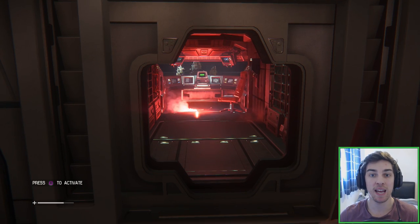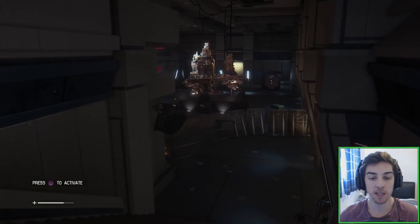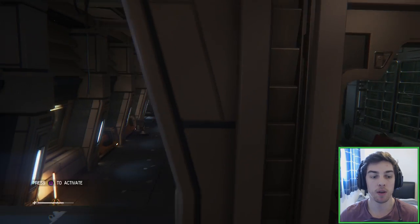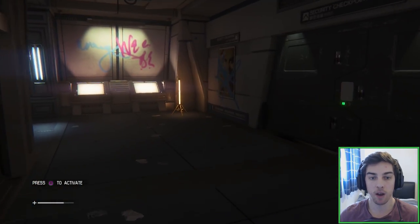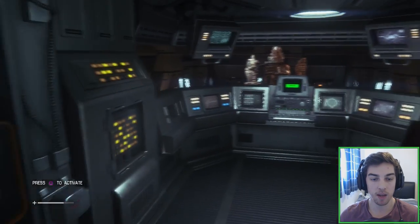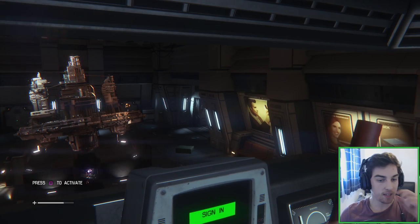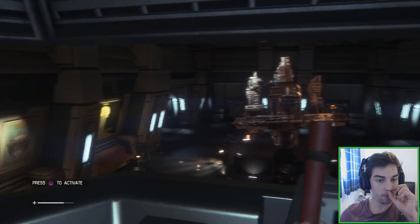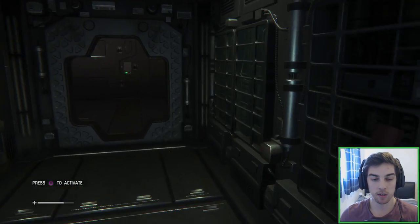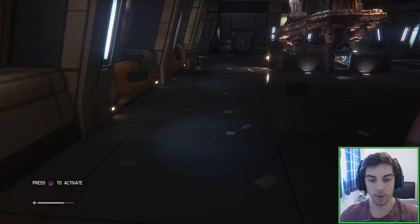Hey everyone, my name is Mike and welcome back to Alien Isolation. In the last part we made our way onto this space terminal and we got separated from the rest of our group. It doesn't look like we're alone. At the end of the last video we accessed a terminal up here and it unlocked some doors and turned some lights on. A door on the right opened and three or four people came running out.